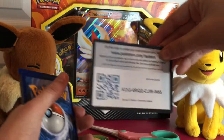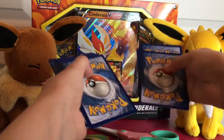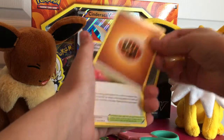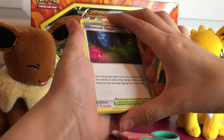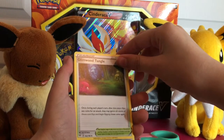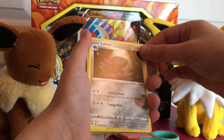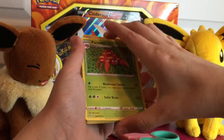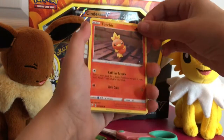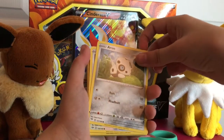First we got this card — just the regular little scan thing. One, two, three, four. I thought it was gonna be grass — ooh, it was fighting! So we got a fighting energy, Glimworm, Tangela — this looks like an interesting card — Lindor, I've never seen that Pokémon before, Parasect, this one looks like a common one, and Torchic, which kind of looks like the pre-evolution of that mysterious one we first saw.